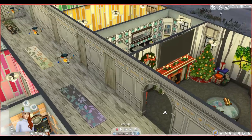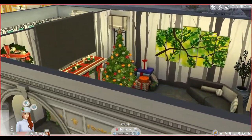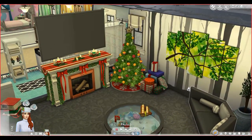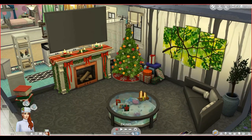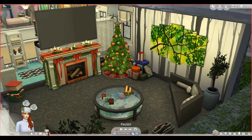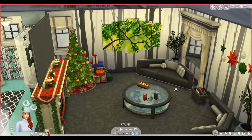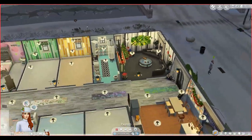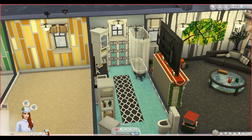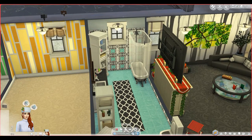Here we have the living room, all decorated for the holiday season — a Christmas tree and a huge TV. I'm not sure how this coffee table works, but I think it's supposed to have live fish inside, so we'll see. We also have the bathroom closest to the door, which guests will most likely use.